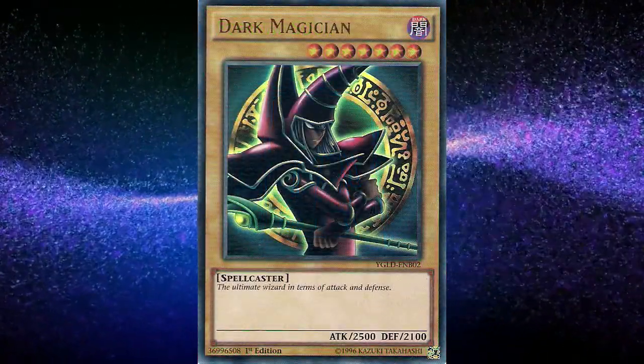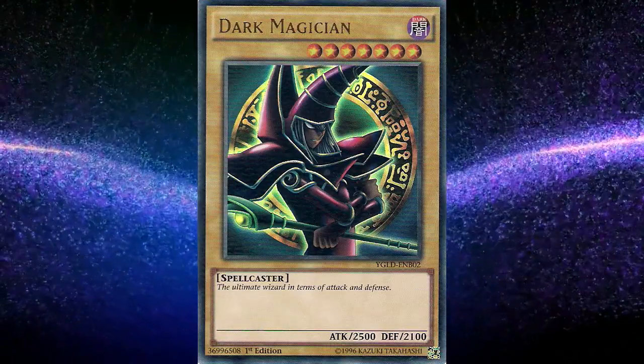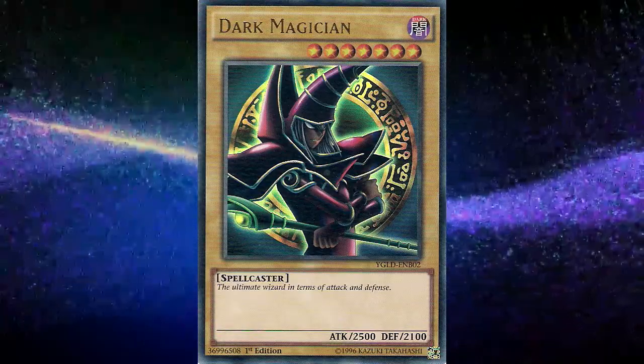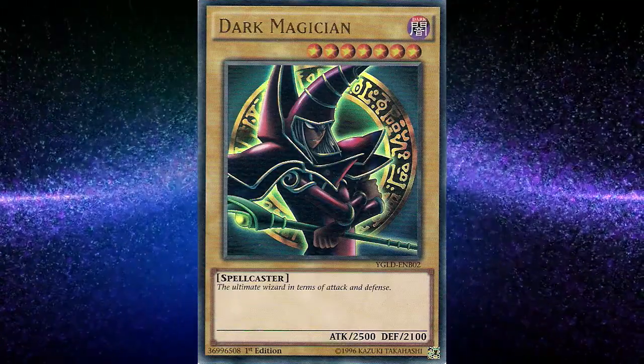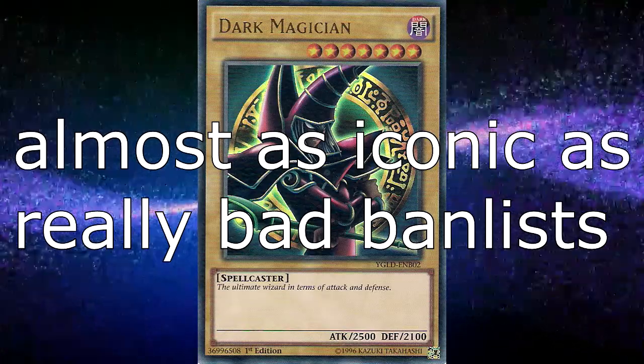There are two main appeals to beginners with this deck. One, the deck covers a wide variety of basic cards and mechanics such as how continuous spells and traps work and how to fusion summon with cards like Eye of Timaeus. And Dark Magician himself is extremely iconic — it's basically part of the Yu-Gi-Oh brand. So beginner players familiar with the franchise will be more than happy to try the deck out.